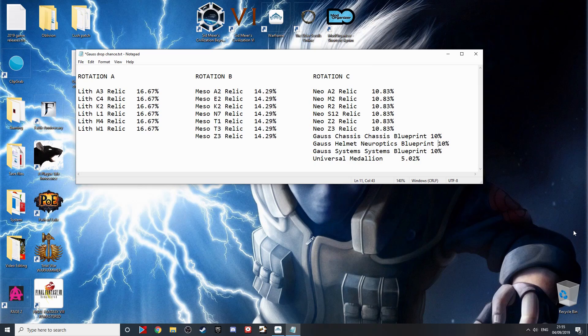Each individual Gauss part has a 10% drop chance in Rotation C — I'll show the drop table on screen so you can see that. That brings us to the end of the video. If this was helpful or you liked the video, please like and subscribe, and I'll catch you in the next one!